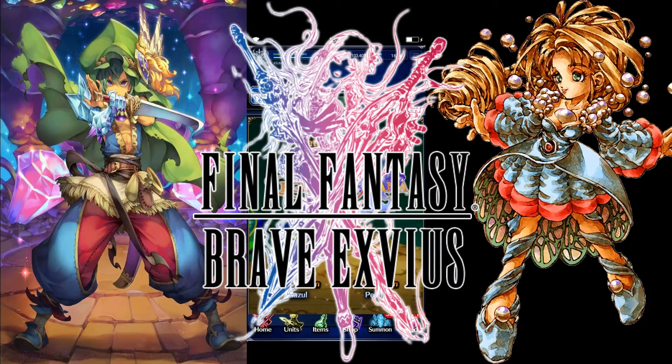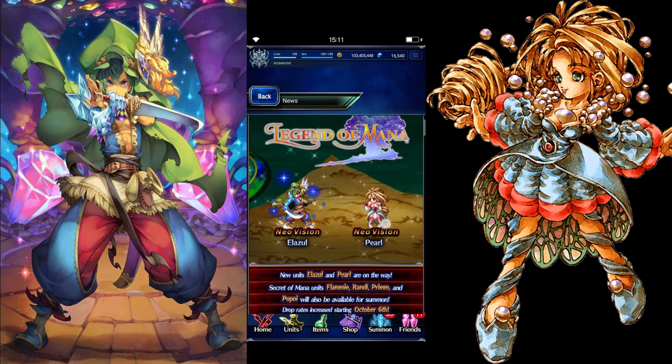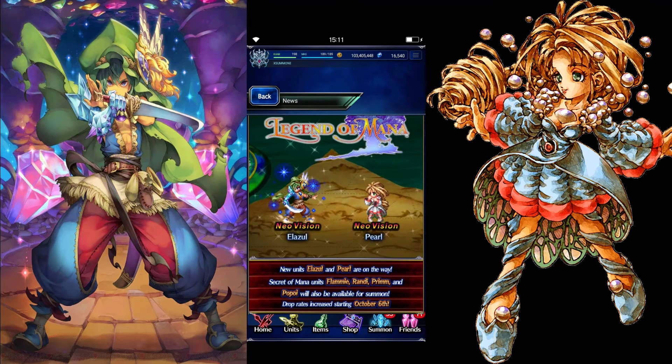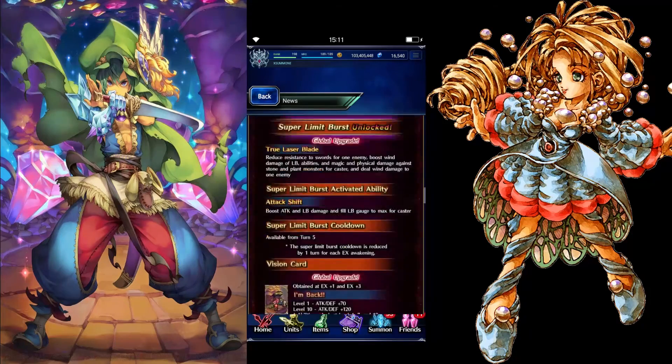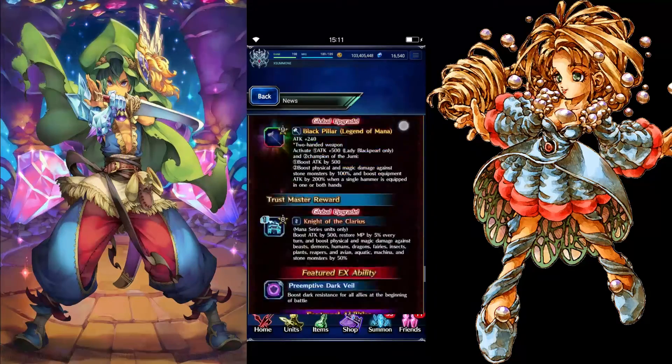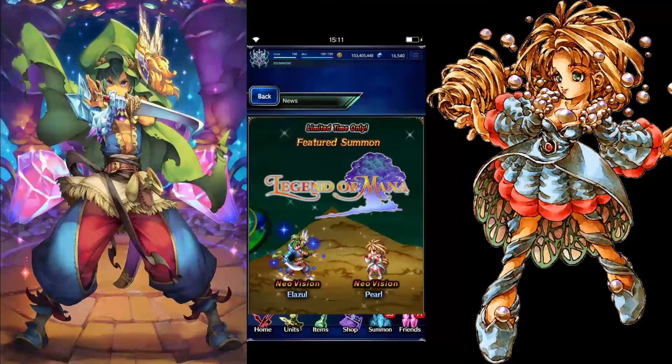There might be some other units as well, and there's a big chance that Duran, Flammy, Randy, or Prim might have an NV awakening. Actually, there's no NV awakening confirmed — usually it comes with some new banner, but anyway.